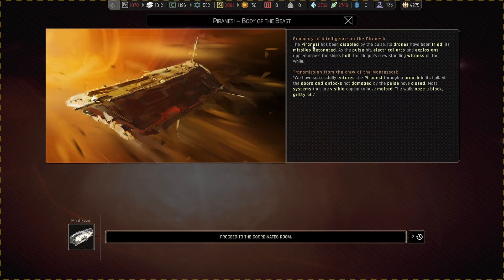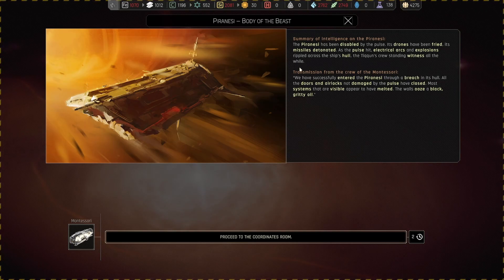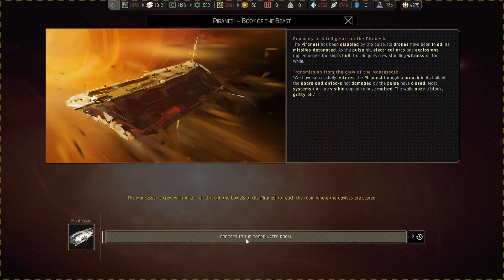Summary of intelligence on the Piranesees: the Piranesees has been disabled by the pulse. Its drones have been fried, its missiles detonated as the pulse hit — electrical arcs and explosions rippled across the ship's hull. We have successfully entered the Piranesees through a breach in its hull. All doors and airlocks not damaged by the pulse have closed. Most visible systems appear to have melted — the walls ooze a black gritty oil. Proceed to the coordinate room — the Montessori's crew will battle through the Piranesees to reach the device storage room.